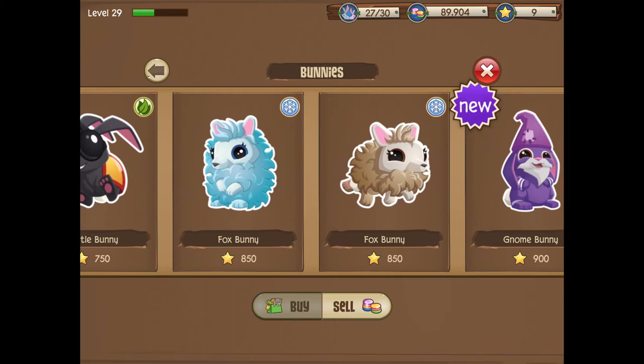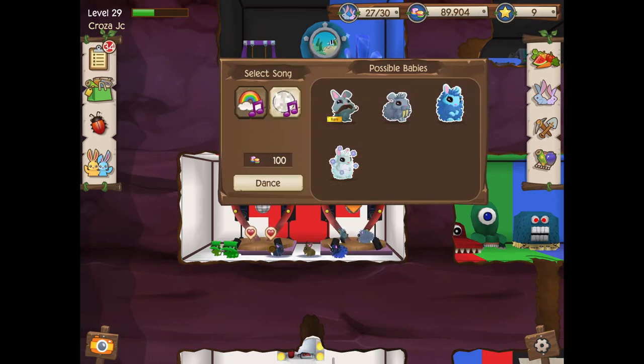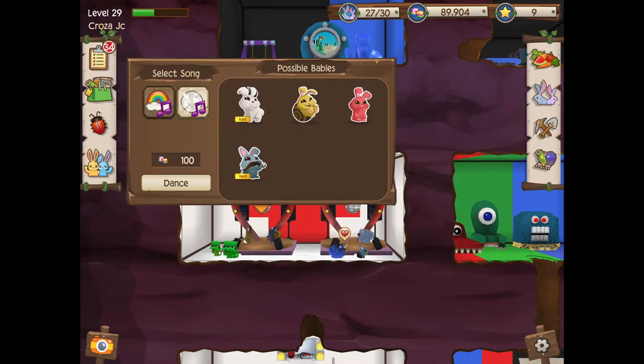It's 850 stars — it's breedable, and it comes in two variants. It takes 21 hours to breed, or 20 hours and 59 minutes. The way to breed it is any sort of mountain bunny with any sort of arctic bunny — any sorts will do perfectly fine.